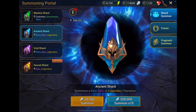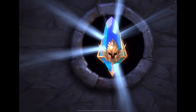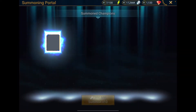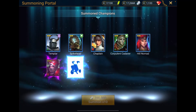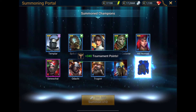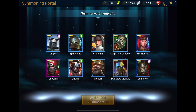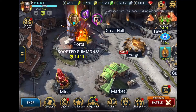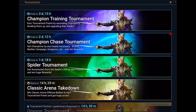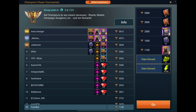We'll go ahead and pull a batch of ten, then I'm going to take a look and see where we are with the tournament — see if I need to pull any more shards. With any luck, we won't need to. More chickens, just what I need. More chickens. In all fairness, I do need them — there's a champion training event going on right now. Hurts the soul.